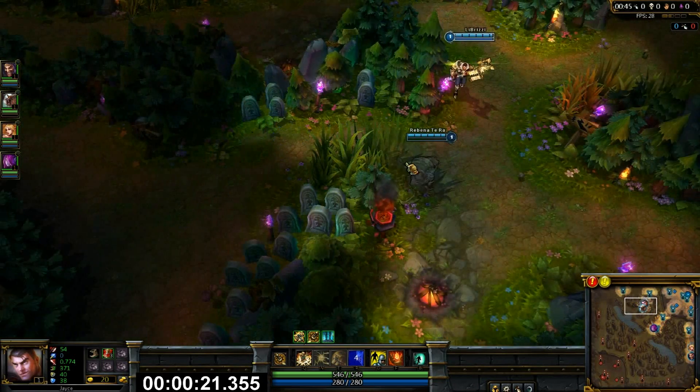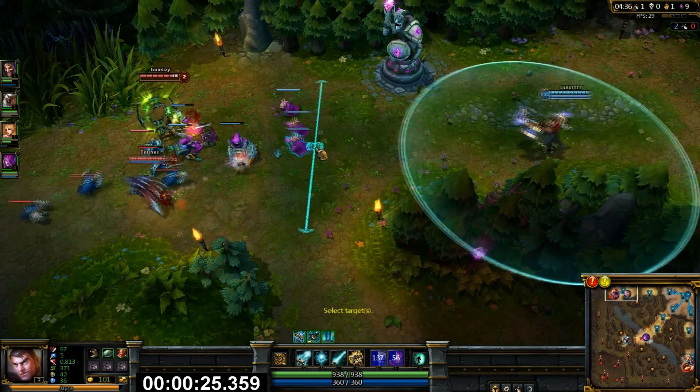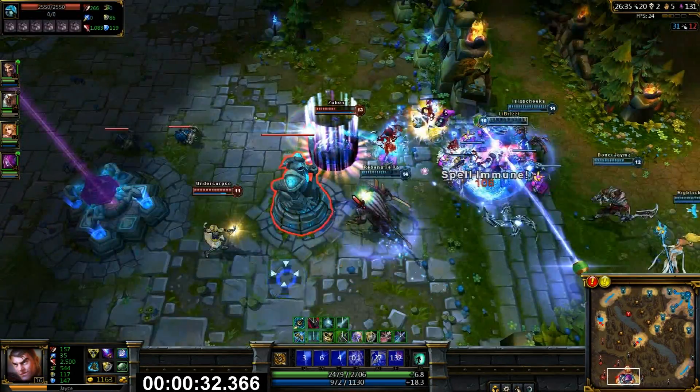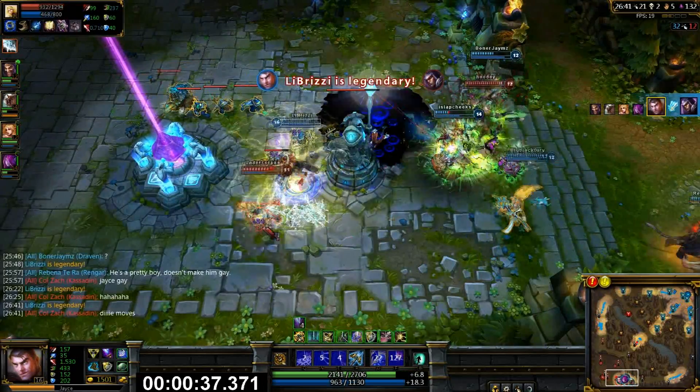One stance is melee, the other is ranged. While in ranged stance, his Q shoots out an AoE projectile. Shooting one through an acceleration gate increases the speed and how much damage it does. Your W increases your attack speed but lessens how much damage you do for three attacks. Your E places down a gate that gives movement speed to you and any ally that runs through it.